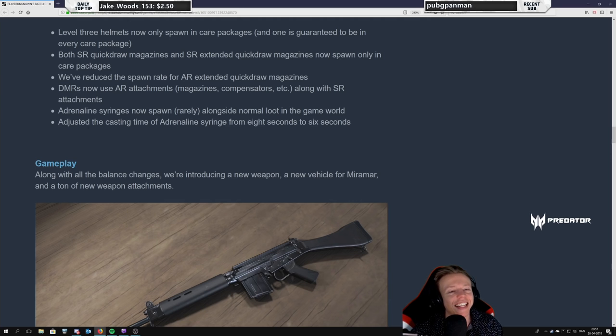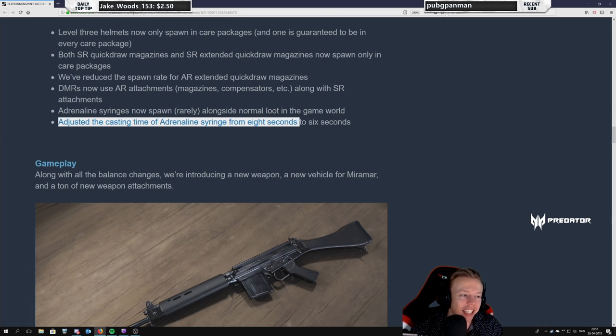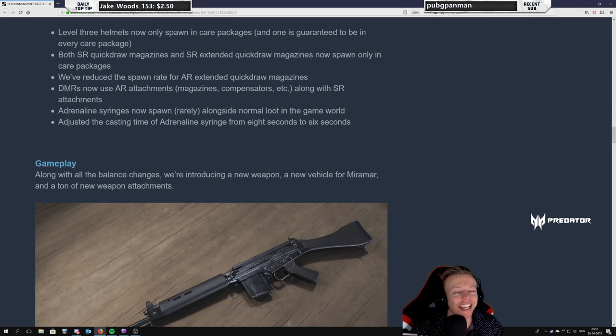Adjusted the casting time of adrenaline syringes from 8 to 6 seconds. Okay — it's almost like I made this happen. Is 6 seconds too much? Maybe. But that's good.